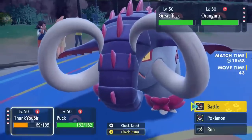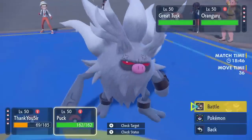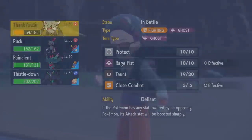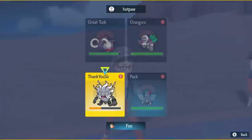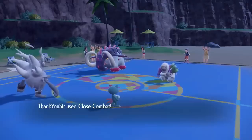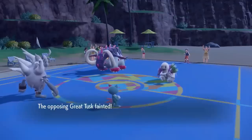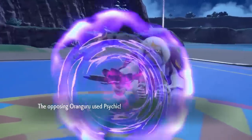Right now Great Tusk is looking very scary. If I allow it to attack it'll do a ton of damage. I wanted to remove it because I didn't have great answers to it on the rest of my team. So I go for Helping Hand and Close Combat at plus two attack from the Weakness Policy — that should be easily enough to take out Great Tusk. I wasn't confident that just a plus two Close Combat would do it without Helping Hand, and Sneasel wasn't going to do much to Oranguru anyway, so I may as well guarantee the knockout.